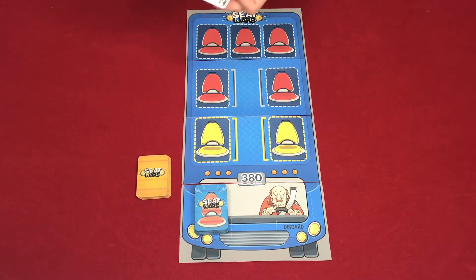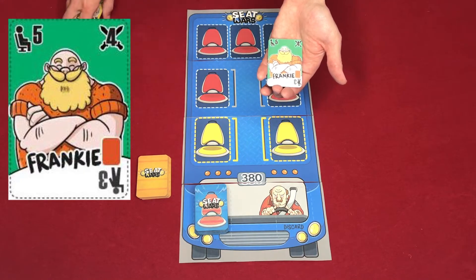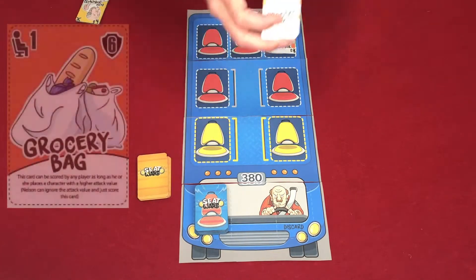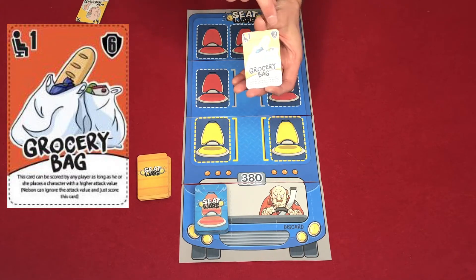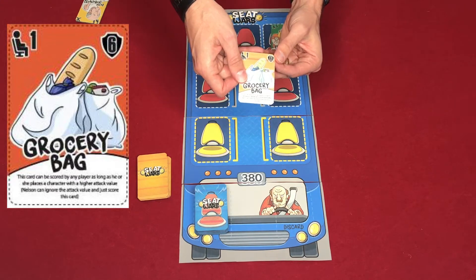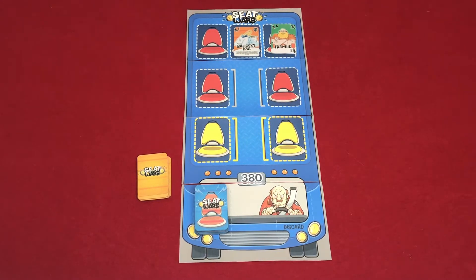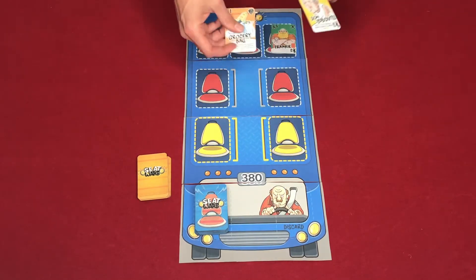There are other cards — for example, the character Frankie has an orange square. Any characters placed that have an orange square, when you place them in a seat, you will also place an item card — in this case a grocery bag — in the seat next to them. The grocery bag operates much like players do. It has a value, in this example six, and a point value of one. Any player with a higher value than six could sit in this spot and immediately take this card to score.